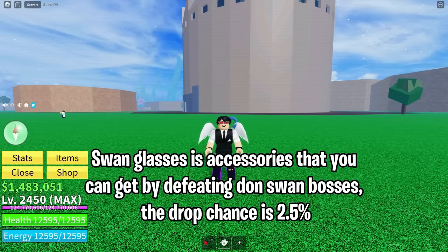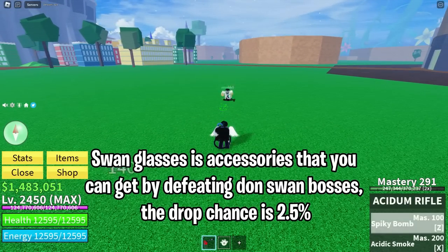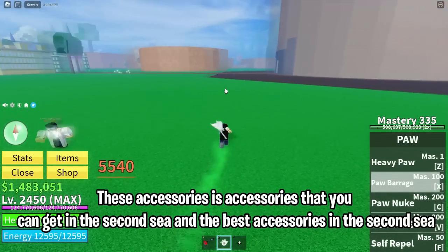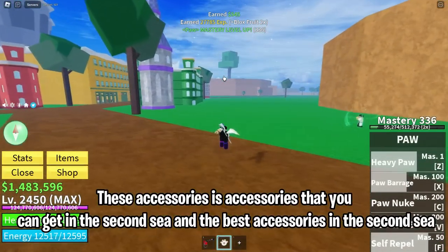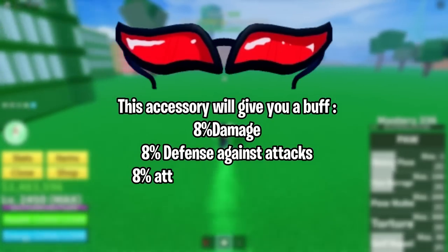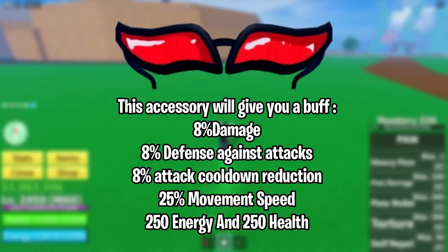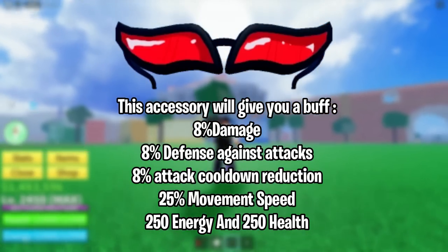Swan Glasses are accessories that you can get by defeating the Don Swan bosses. The drop chance is 2.5%. These are the best accessories in the second sea, giving you a buff of 8% damage, 8% defense against attacks, 8% attack cooldown reduction, 25% movement speed, 250 energy, and 250 health.